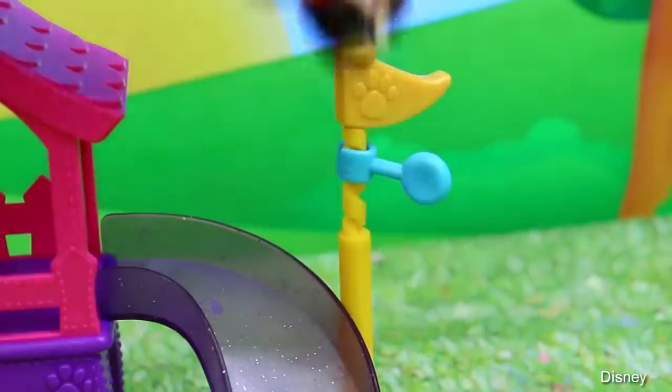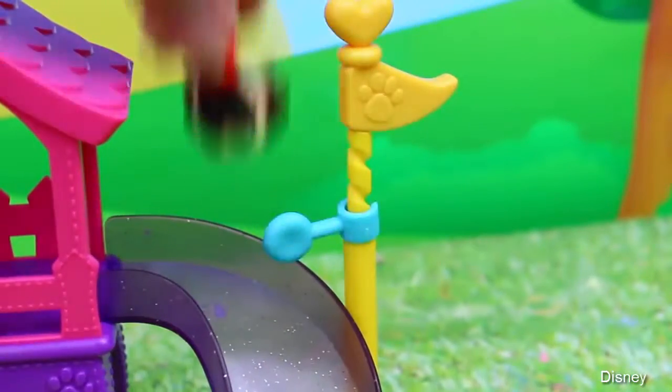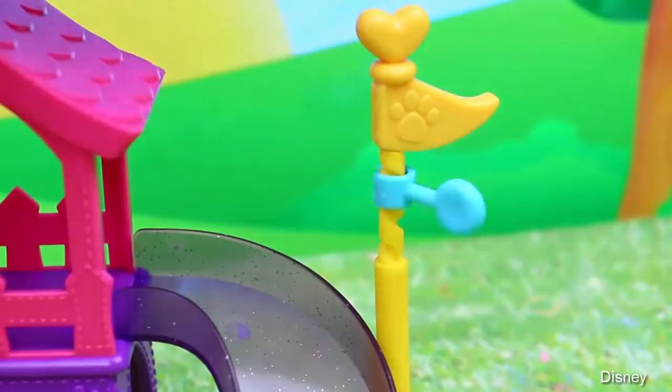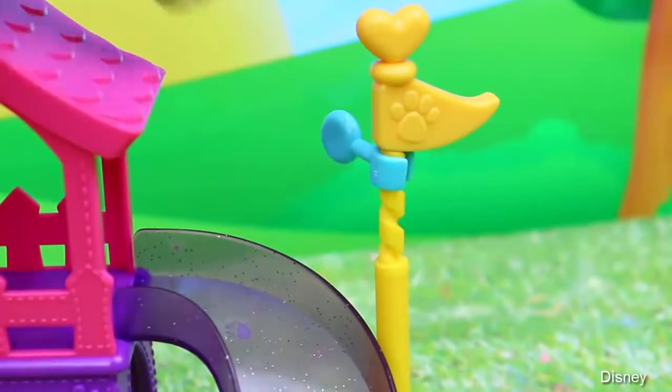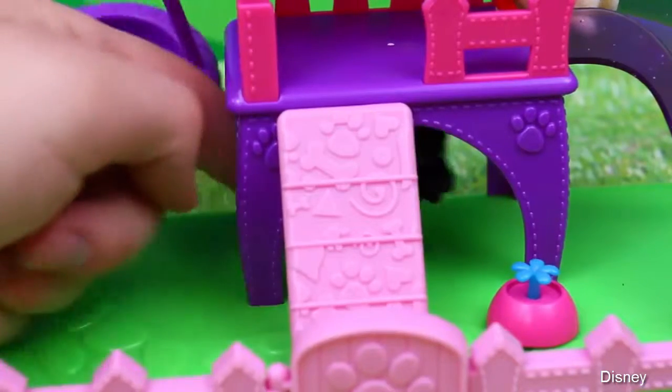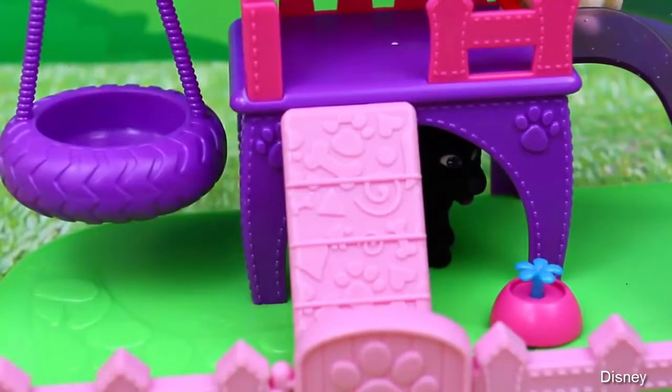Titus can also play with this little spinny toy, which is part of the obstacle course. So maybe when he slides down he can press it, or he can just kind of play with it like this. And the last thing they can do is hide — they can play hide and go seek. Look, we have Jackson hiding under here. Peek-a-boo!